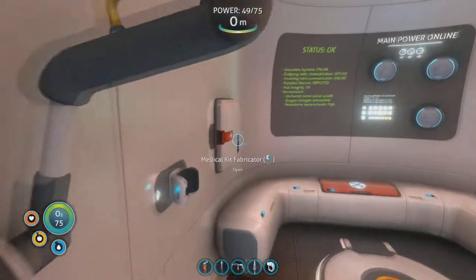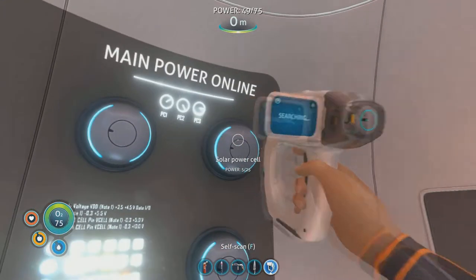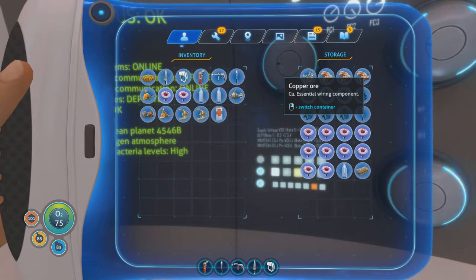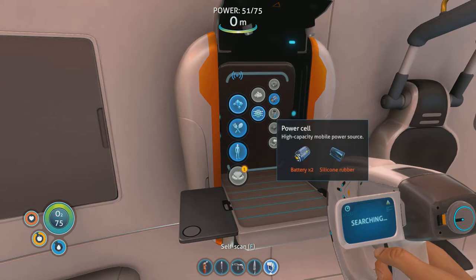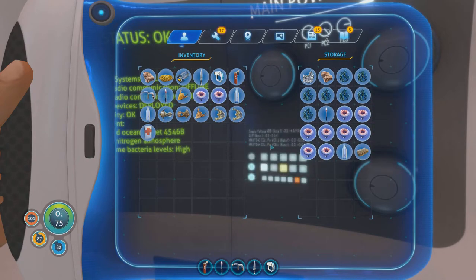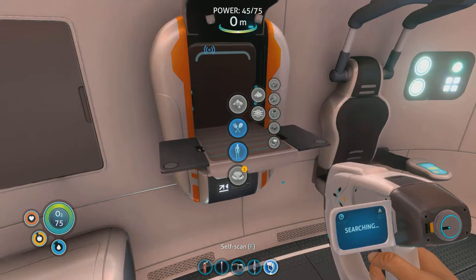I guess we've got to go find them. I'm worried about power — it says 49.75 and I'm not sure what to do. Should I craft another battery? I need one copper and two acid mushrooms — let's do it. Oh hello, power cell! We need silicon rubber and batteries — two batteries. Let's craft another battery. Where's our silicon? I guess we used it all. We know exactly where it is so we can go get more.